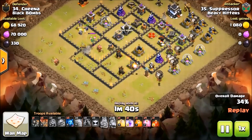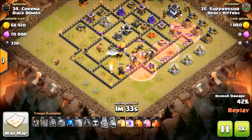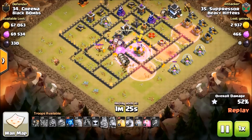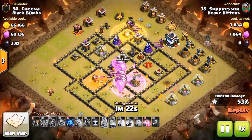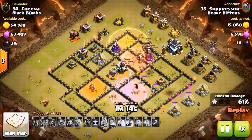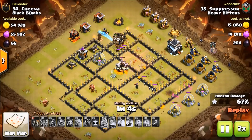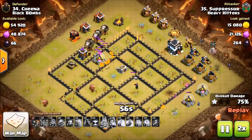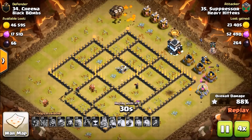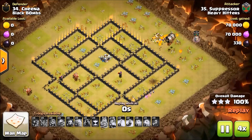He does not poison the enemy CC, which I found unusually — I think he must have thought he needed to save that for the baby drag. Here goes the Queen — he's going to take the enemy Queen down with pups. This is a very classic method. A skelly spell is taking that Queen down — she is done. The pups took out the baby drag and helped take the Queen out with the skelly spell as well. Great hit by Suppressor — excellent attack. Hope you guys enjoyed these classic Clash of Clans attacks. Let me know what you think in the comments, and with that being said, I am out of here.